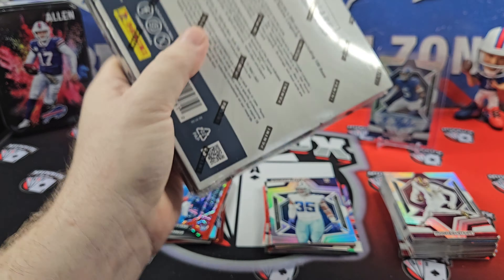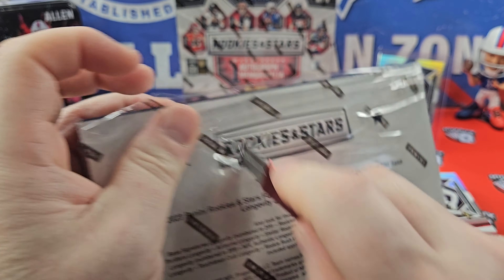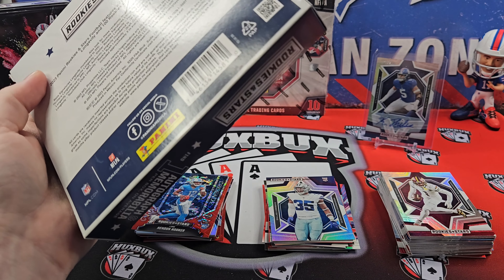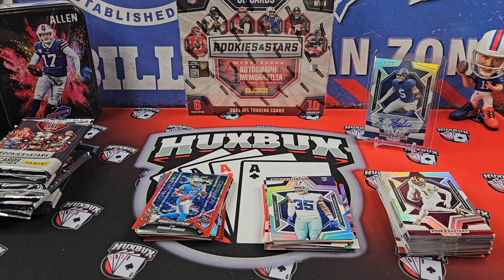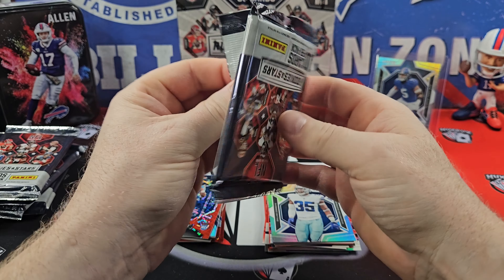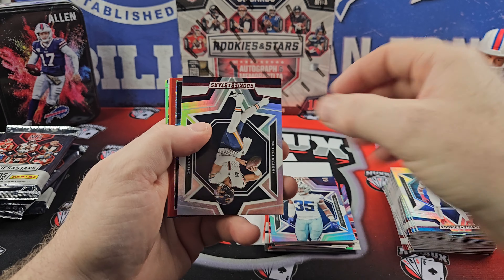Box number two — one for one. The problem with Rookies and Stars this year is the points. Most people are getting just a ton of points out of these things instead of autographs. You can advertise on your boxes one autograph and then not give autographs and give out points. These things have been coming out at almost a 50% clip for points — that is certainly ethically and morally wrong for a company to do.